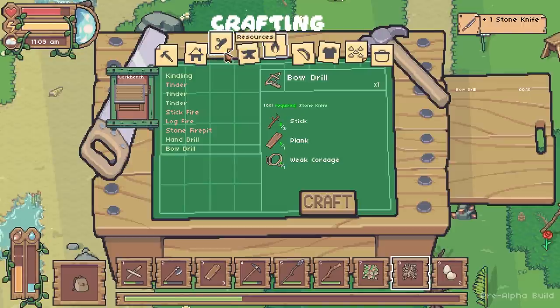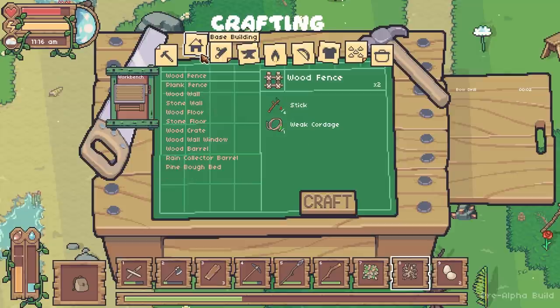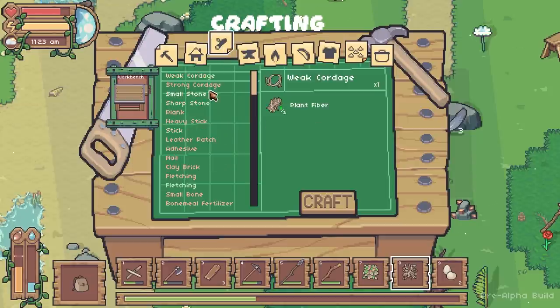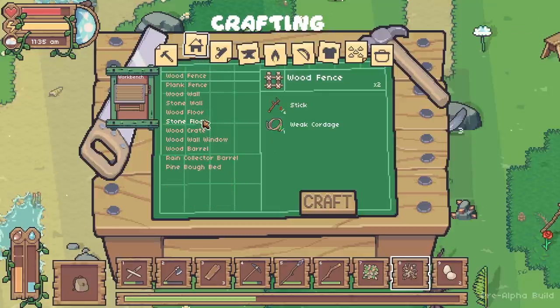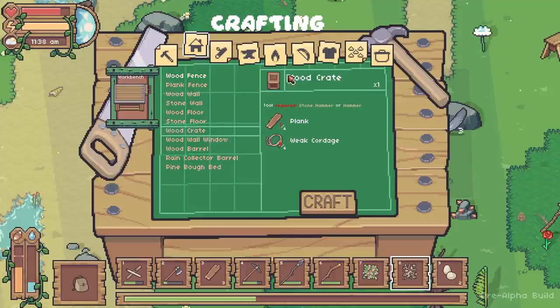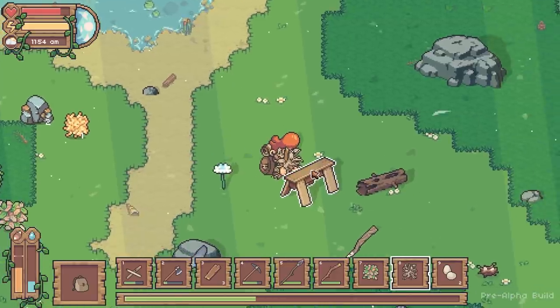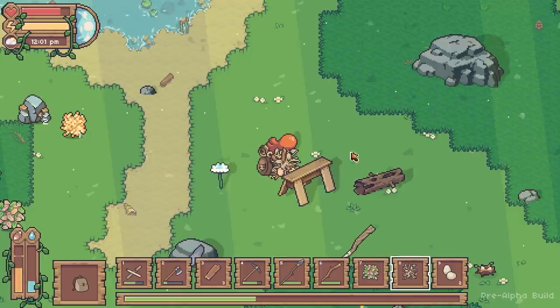The other thing I wanted to get - which is probably why I wanted the sawhorse - is under base building. We've got a few bowls and things I can make, so I'll play around with those later. I want to try and make myself a crate - hopefully that will give me some storage. I've got three out of four planks, I need one more plank and a bit more weak cordage. I need four cordage - I only made three. More sticks needed, and some more fibre from somewhere.